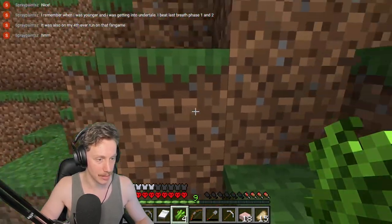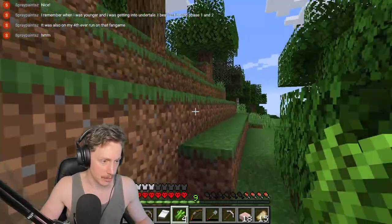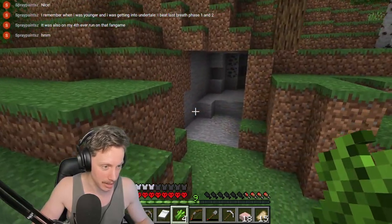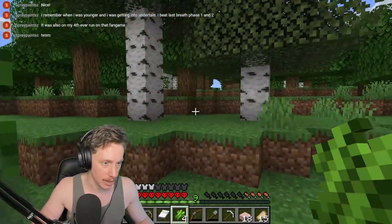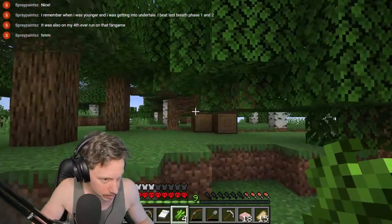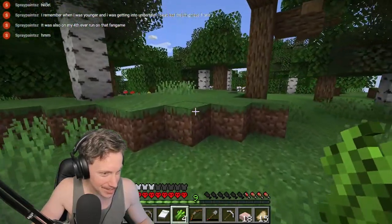I want to create a stairway coming up here — a stairway to heaven — because we're listening to a bit of Led Zeppelin in the background. There is a mining cave in here — great. So we can go and torch that up. What the hell is this? Is that like a gigantic tree? Oh, cool — this place is neat.